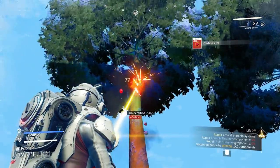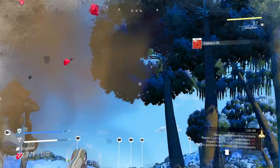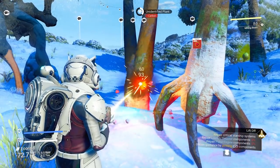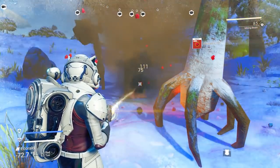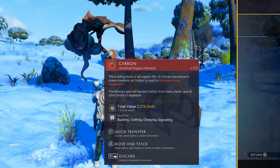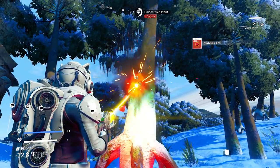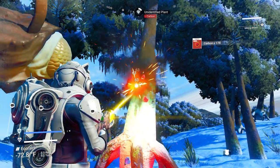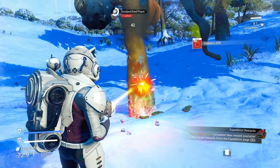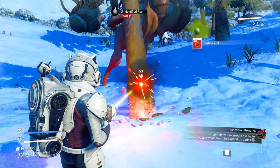We're playing in normal mode, so your inventory can hold up to 9,999 of a certain material in each slot. So we can get 9,999 carbon in one square. Don't worry about getting too much of it — it's hard to get all the way up to 9,000 carbon. It's possible, but it's hard, so no worries about overdoing it.